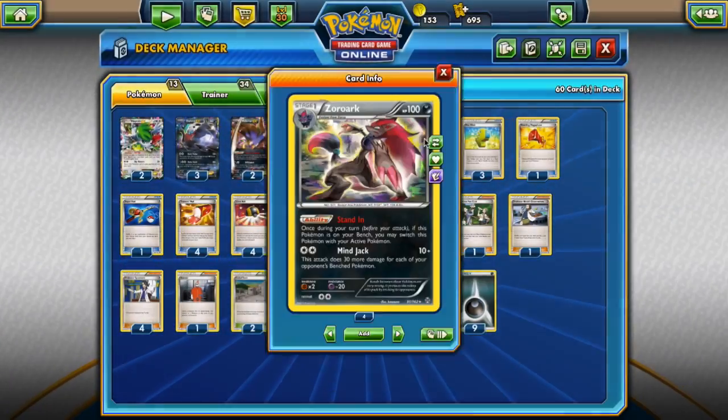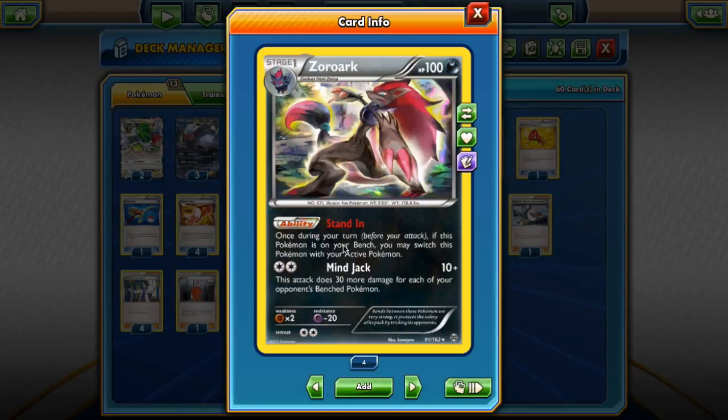We have a 2-2 Zoroark line in here, and the reason for that is Stand-In is a great ability, especially if we stick a Float Stone on Zoroark, because it can allow us to switch between our Pokemon freely. Zoroark's Mindjack also likes DCEs, so we can jump into the action and deal potentially 160 with a Muscle Band, 180 with Mindjack, if the opponent has a full bench of 5 Pokemon.